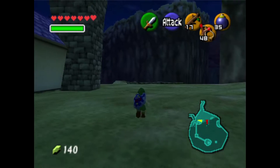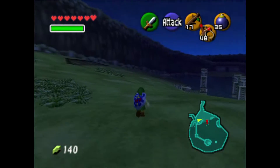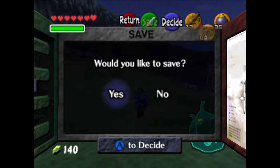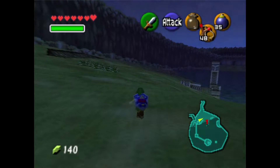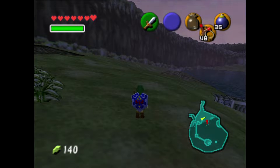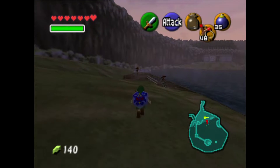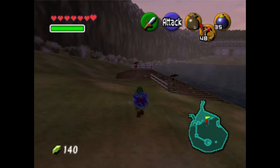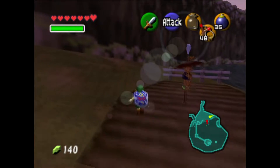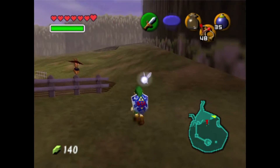You can get bugs from near the scarecrows. Hey, it's a lot better than having to go back to Kakariko. It'll be near the wall on one side of that house over there. You gotta slash some bushes.